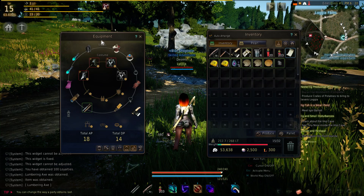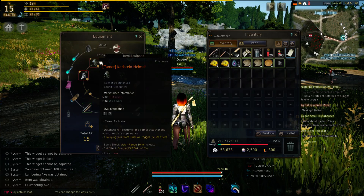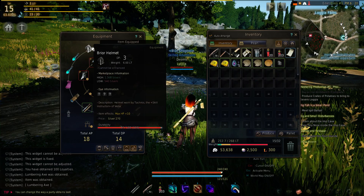On the equipment screen on the left, we have status and costume. These actually both do things. The outer ring has your status — this is where the majority of your stats come from.